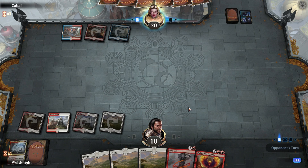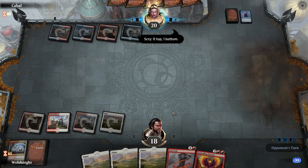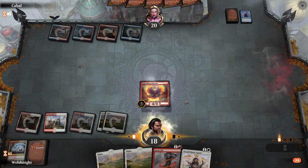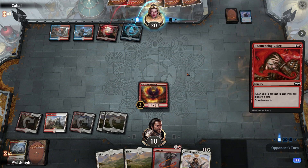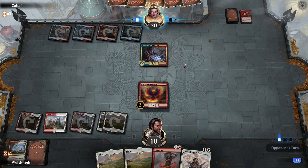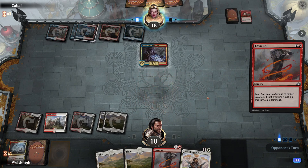He got rid of a Drake, probably digging for land. Let's drop Rekindling Phoenix — he's welcome to go for two-for-four. He's probably not running Lightning Strikes and Shocks, probably running Lava Coil too. I did see an Enigma Drake, so he does have that. He plays a shock land, and yes he does have the Lava Coil.